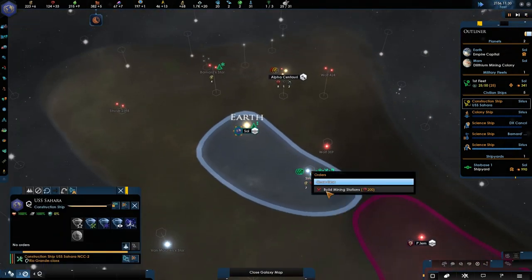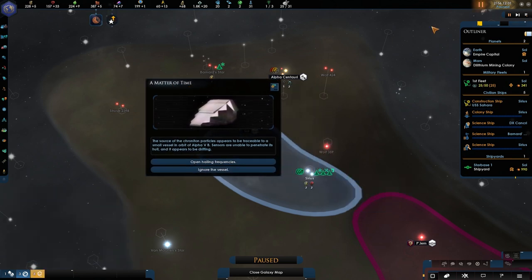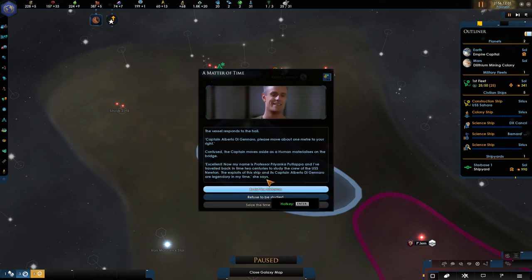Let's just sell a thousand and get plus 500 in food — let's grow Earth a tiny bit with the encouraged growth. While you go here and build the mining stations shortly. The source of Chroniton particles appears to be traceable to a small vessel in orbit of Alpha 5 Beta. Sensors are unable to penetrate its hull. It appears to be adrift. Open hailing frequencies.